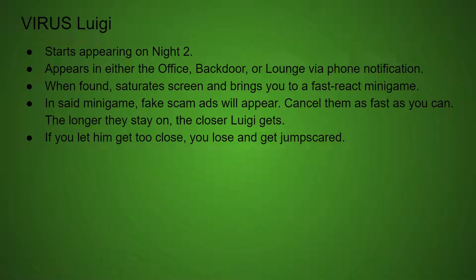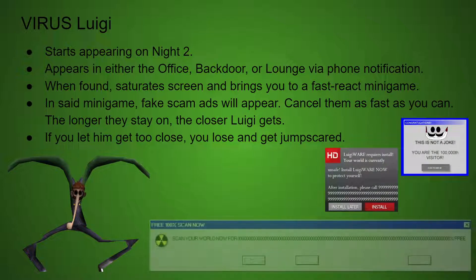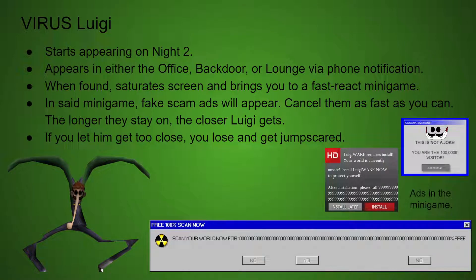Virus Luigi starts appearing on Night 2. He appears in either the office, back door, or lounge via a phone notification. When found, he saturates the screen and brings you to a fast VR minigame. In that minigame, fake scammers will appear — cancel them as fast as you can. The longer they stay on, the closer Luigi gets. If you let him get too close, you lose and get jump scared.